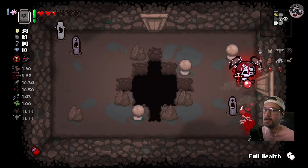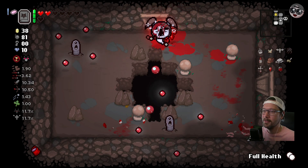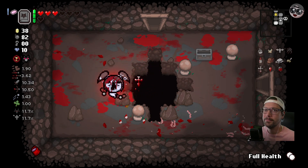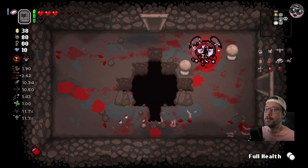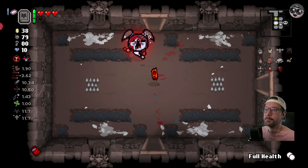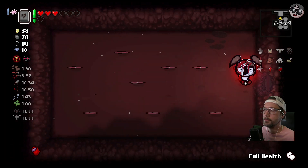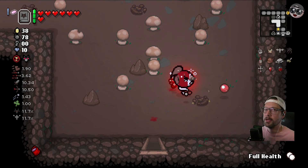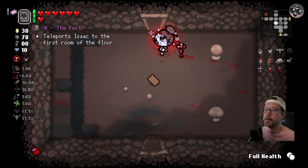Thought about taking that but I think we still want to keep Child's Heart - better chance for red hearts. That was pretty rare I get hit by these guys. I got 82 bombs still - look for, search for some stuff here. Oh baby - this is what I'm talking about, this is why I wanted to leave that demon beggar up here.